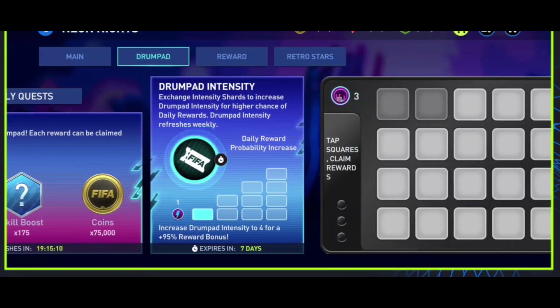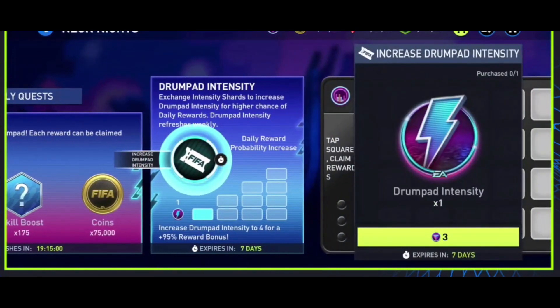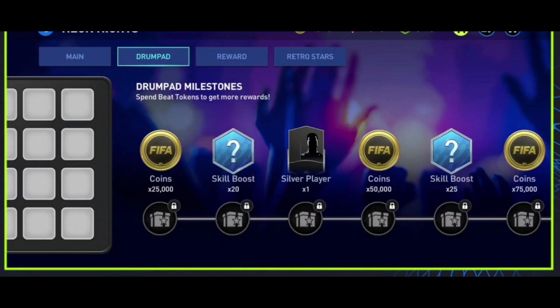What this does is you can use Intensity Shards to increase your probability of getting one of the daily rewards. There are different levels here — all the way from Level 1 to Level 4 — and those each have different probability increases. So if you really want a certain daily reward, you could use some of your Intensity Shards to get to Level 4 and it should help you get that a lot quicker.